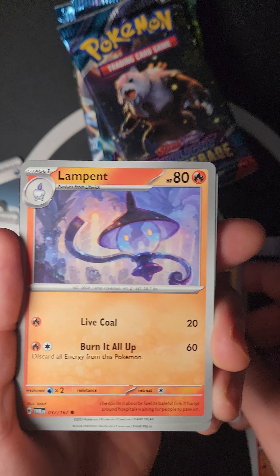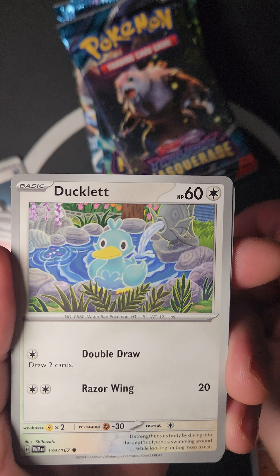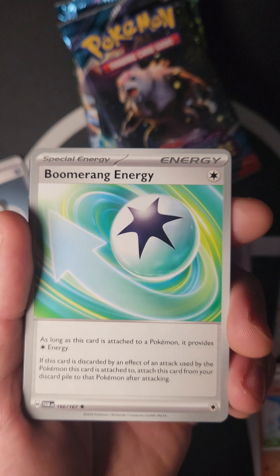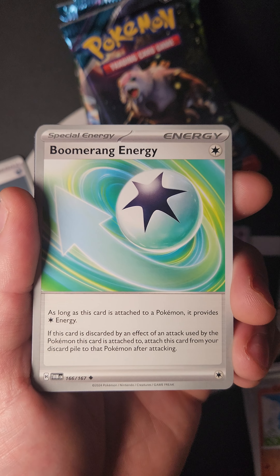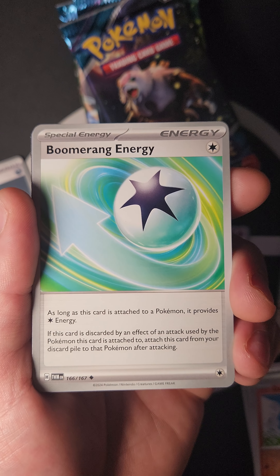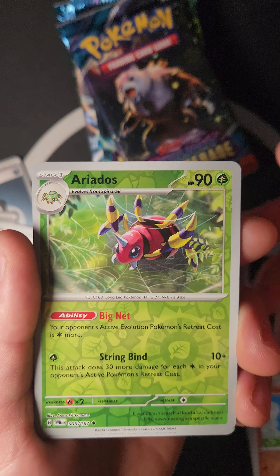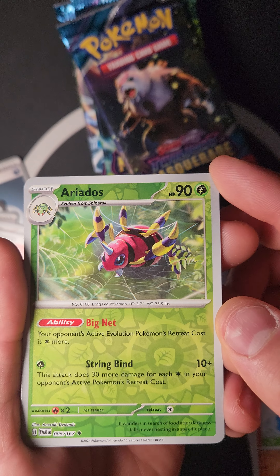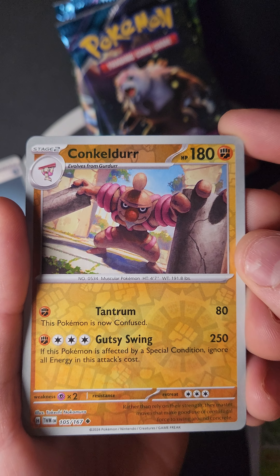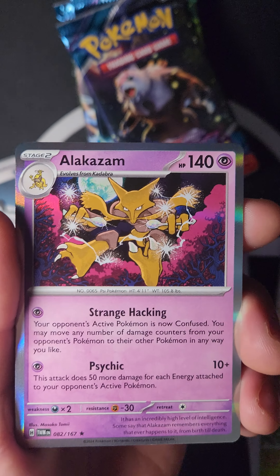We got Regirock with Rock Shot, discarding all energy. Two versions of Poultry — same effect, double draw. Sunflora looking happy as always! A new Special Energy — Boomerang Energy: provides Colorless energy; if this card is discarded by an effect of an attack used by the Pokémon it's attached to, re-attach this card from the discard pile to that Pokémon after attacking. Another Rafe too! Then Big Net — your opponent's active Evolution Pokémon's retreat cost is one more. Conkeldurr: Tantrum, this Pokémon is now confused; Gusty Swing for 250, ignoring all energy in this attack's cost.